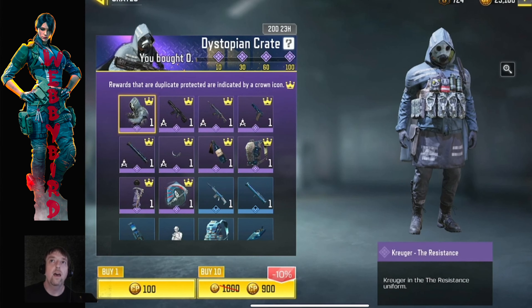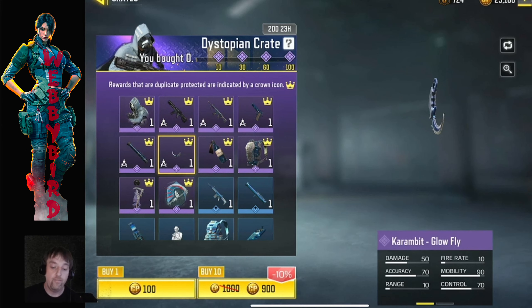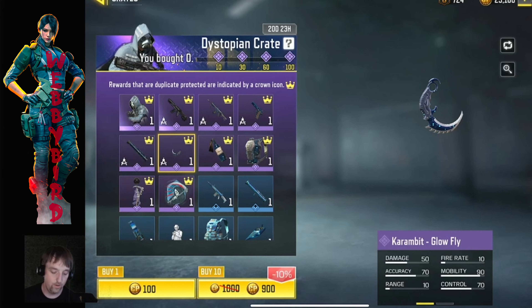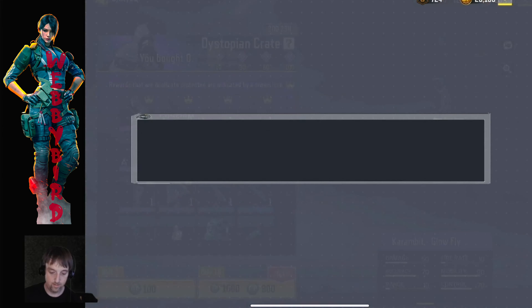I want to jump into this crate and I'll make a marker along the way as far as where we're at spending COD points. I'll note when we get to the Fiesta bundle, which I think was 1700 CP, and if I have to, I'll note when we reach the cost of the legendary Mace from this week's lucky draw. Let's spin some COD points — I'm going to purchase 10 at a time, let's not waste any more time, let's do it.